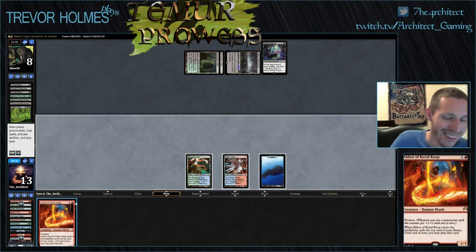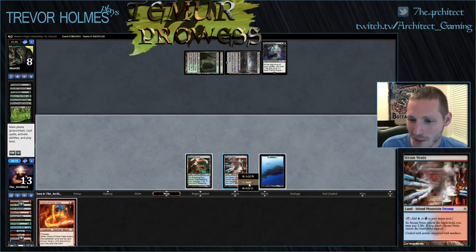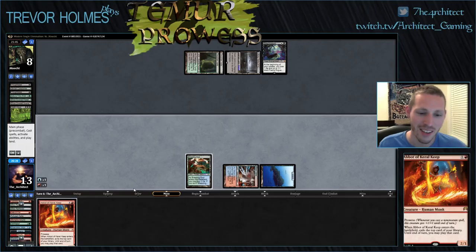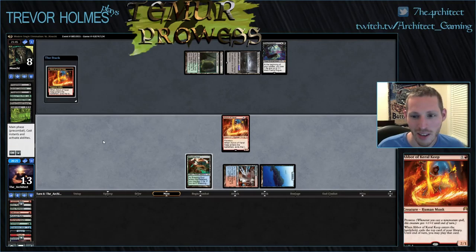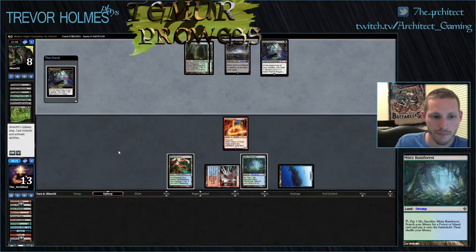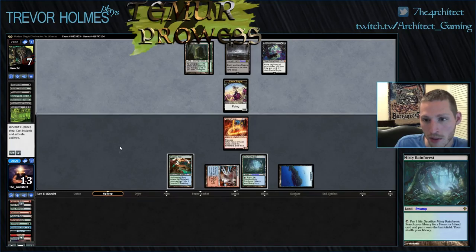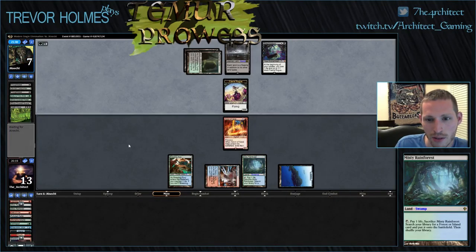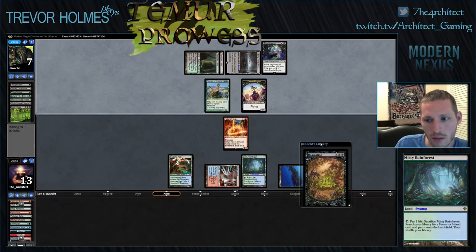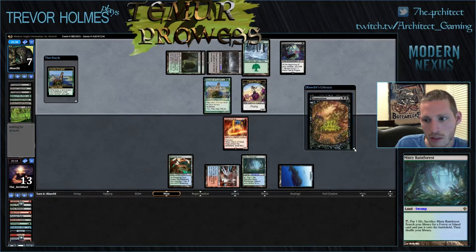On stream we have a bell for every time we draw perfect — I'll take it. We put it in the deck to draw it. A one-drop off the land is all right — we didn't want to draw this land anyway. Now we just need to draw spells so we can swing into his Faerie. He plays a Courser here. Damnation — that's terrifying.